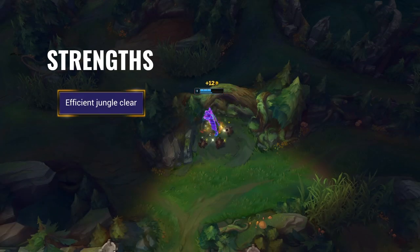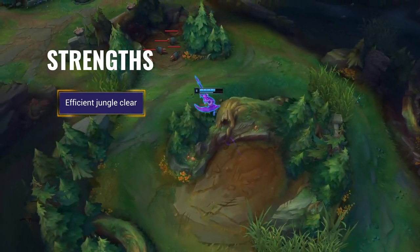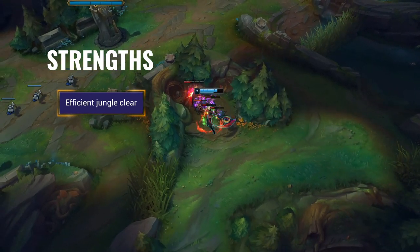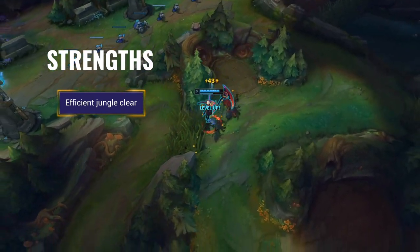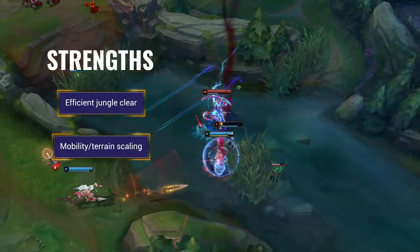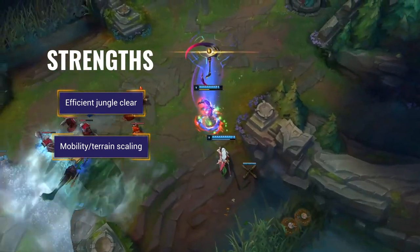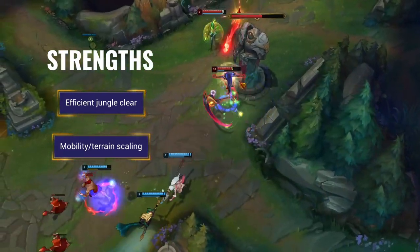To hone in on that, Kayn's strengths are his efficient jungle clear. His incredibly fast and healthy jungle clear allows Kayn to keep pace with the best power farmers like Hecarim, Udyr, or Karthus. Junglers with weaker clears will fall behind quickly and be pressured to make plays on the map or become irrelevant by 15 minutes. Mobility and terrain scaling — Kayn's Shadow Step allows him to take unique gank paths unavailable to most other junglers and also lets him invade and counter jungle with relatively low risk if he has his E available. He can also use it to reposition after skirmishes or in the middle of a teamfight to split the enemy's focus.